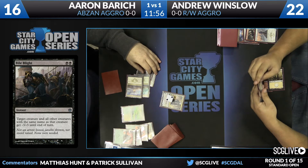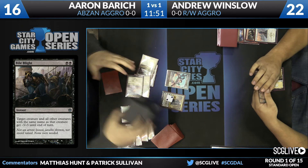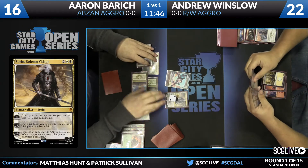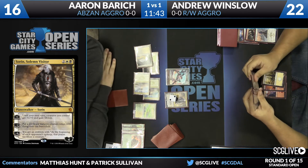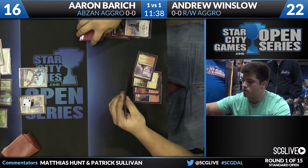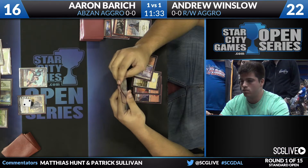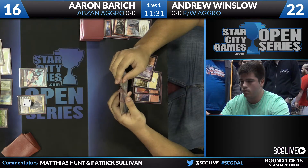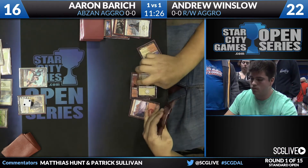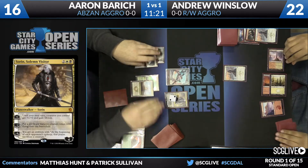Sorin, Solemn Visitor is not well set up by Aaron. He then trades away the Seeker with the Heir of the Wilds and sets up an empty board where he can play Sorin's minus two. There's no guarantee this is good enough to win the game — at the end of the day, it's just a 2/2 flyer if Aaron can't protect the Sorin. But this is really the best of what Aaron's hand allowed him to do. He's going to get two cards from Sorin, and there are very few ways in Andrew's deck to kill a planeswalker with haste this turn.